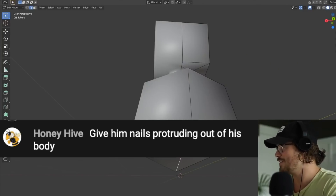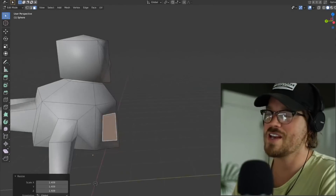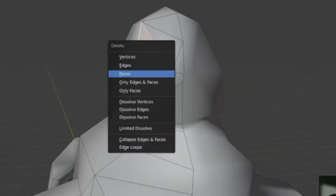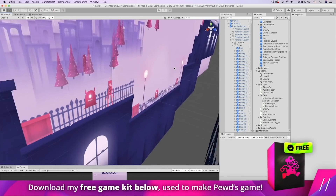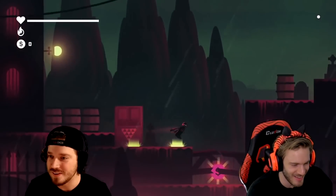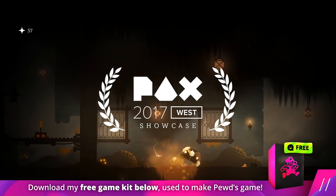Give him nails protruding out of his body — like a Toy Story thing, that's kind of what we're going for. Paku says it looks like the monsters from The Thing — I love that movie. Let's delete this face. By the way guys, feel free to download my free 2D game kit below — it's totally free. I used this exact 2D game kit to make a game for PewDiePie in 14 days and got to play it in front of his subscribers.